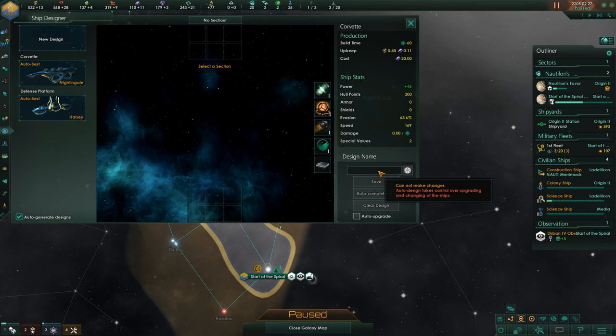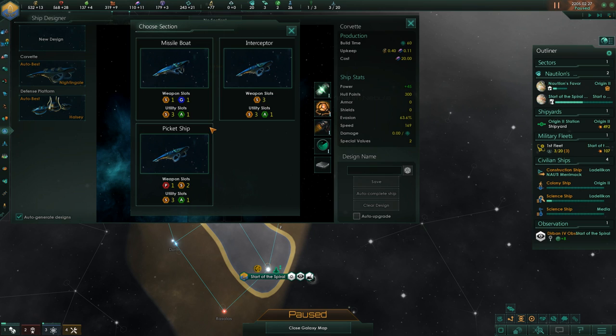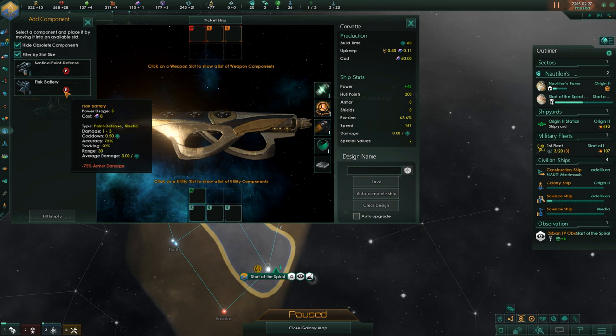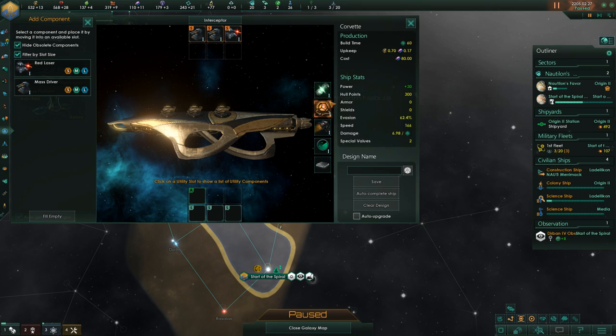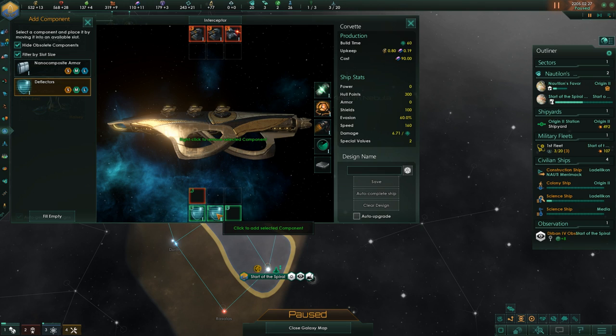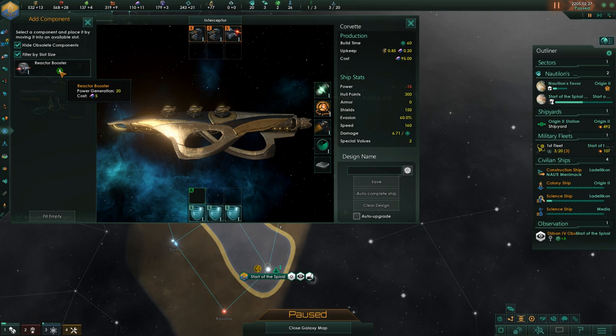Auto design takes over upgrading and changing of the ships, but I want to name my design. We'll call it the Interceptor — a picket ship. We'll go with one laser and two mass drivers. We have a reactor booster option, but I don't think we need one. Small ships' shields are always very good.